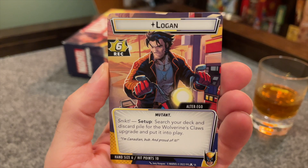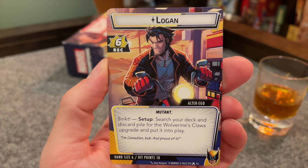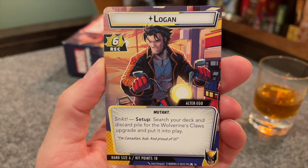On his alter-ego side, we've got Logan, who trades the X-Men trait for the mutant one, gets a recovery of six, and his hand size goes up by one. As part of the setup, search your deck and discard pile for the Wolverine's Claws upgrade and put it into play. That recovery is insane — it's the best in the game, it's six, and it needs to be. The guy survived an atom bomb to the face.